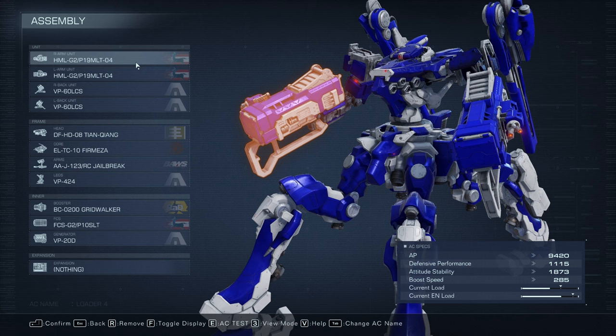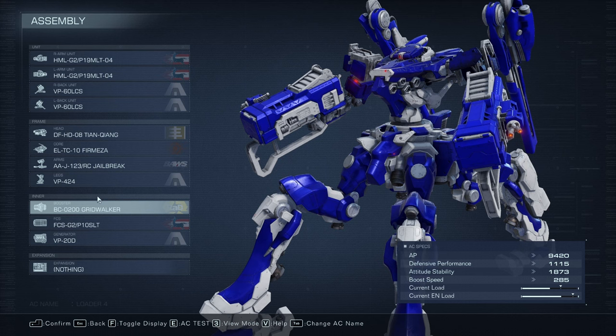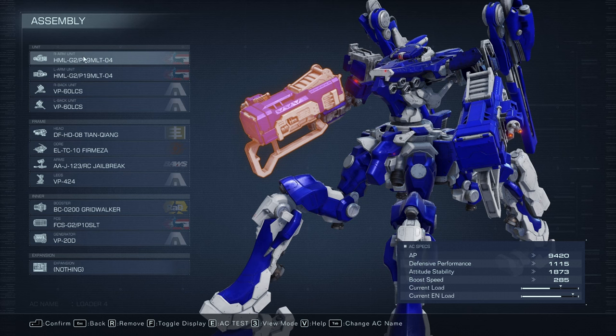Back to the weapon philosophy: since this build doesn't have a lot of HP and generally can't dodge well due to the booster weight situation, we want to stay long range. Long range makes it easier to dodge when you only have infrequent boost. That's why missiles work so well. But you can put on whatever you want — I highly recommend long-range sniper-type weapons or missiles.